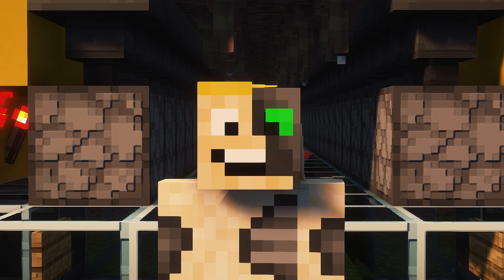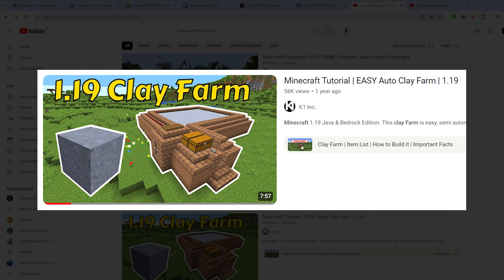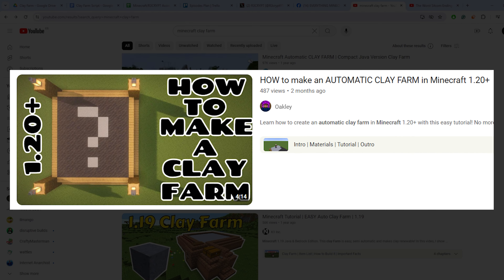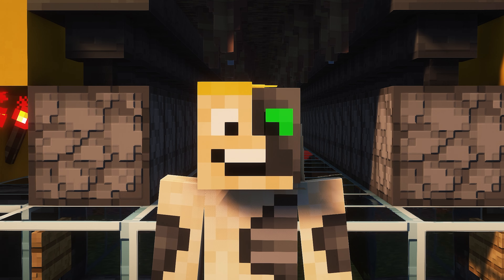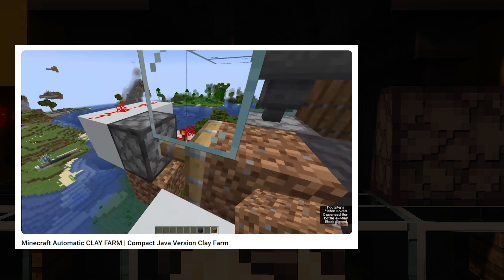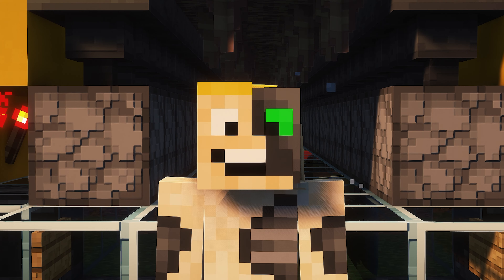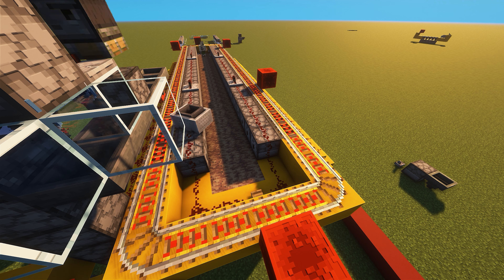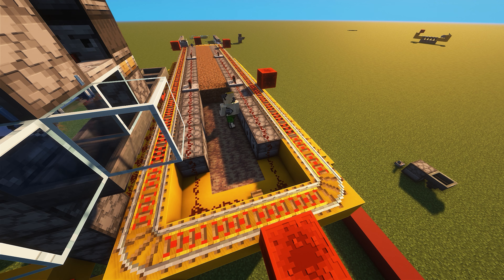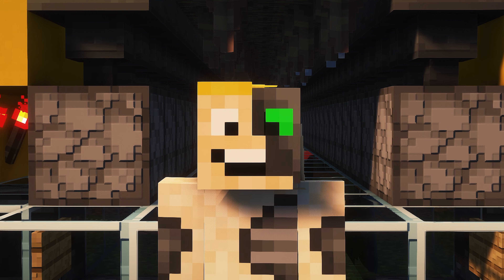There's a big problem with many other clay farms I found on YouTube. The first is that creators are titling their videos as automatic when in fact they are semi-automatic. The second is that these farms are still tedious because they use a piston system that requires you to continuously place dirt blocks whilst the dispenser dispenses water bottles and pistons push the mud blocks into a collective section. My system is better because you can come to the farm, harvest the clay, replace the dirt and then go off and do other Minecraft activities whilst your mud turns into clay. You don't need to stay with the farm for it to operate.